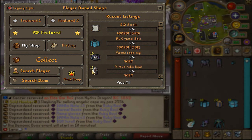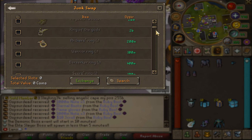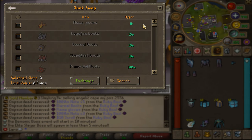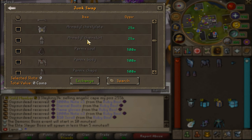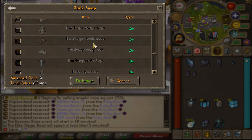In the POS, you'll now find something called the Junk Swap, where you can sell your duplicated or triplicated drops and basically all the junk you get, in order to get some cash for it. So all those Tova pieces and that stuff — from now on you can sell them here for juicy cash. That's a very nice addition to the game.